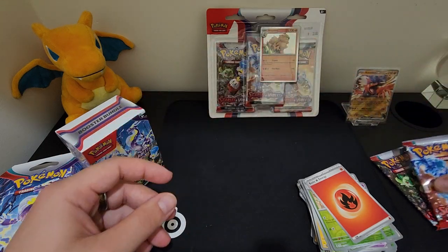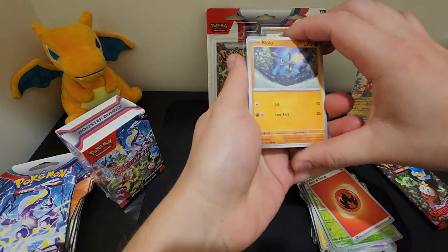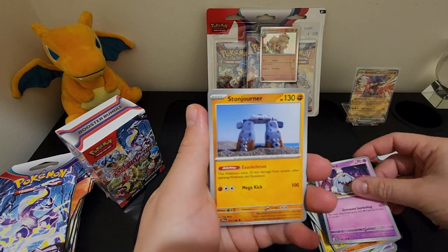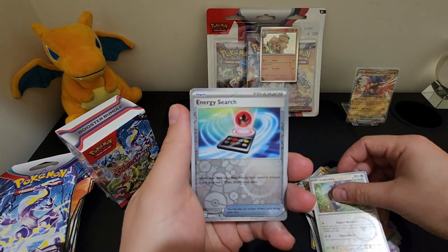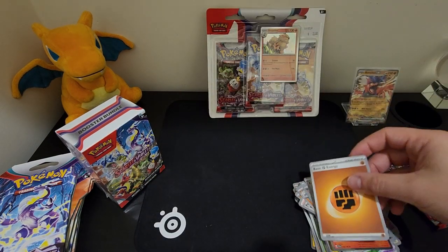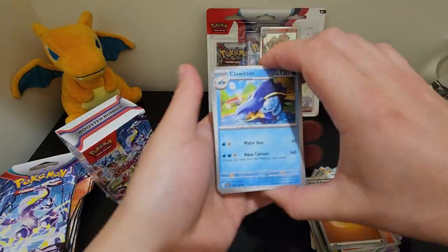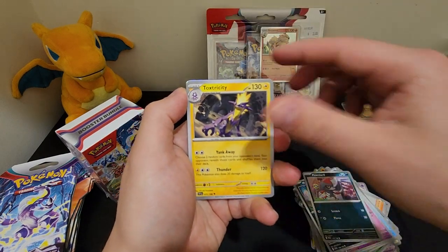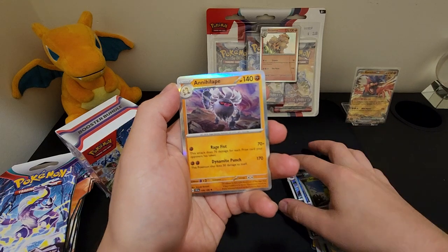Riolu, Magneton, Kluitsa, Griavard, Stonejourner, Penny, Medichamp, Indidi, Energy Search, Skellidurge - that's another one I don't have - and a basic energy. Seeing those final cards coming through for my collection. Kluwitsa, Grivard, Mastiff, Pawniard, Toxtricity, Crocolaw, Muck, Magikarp, Smolliv, Annihileap.